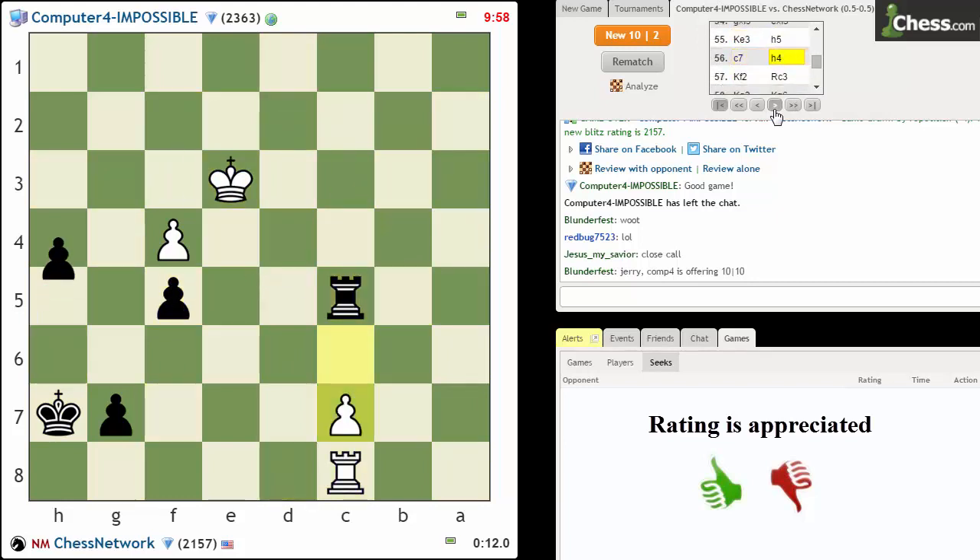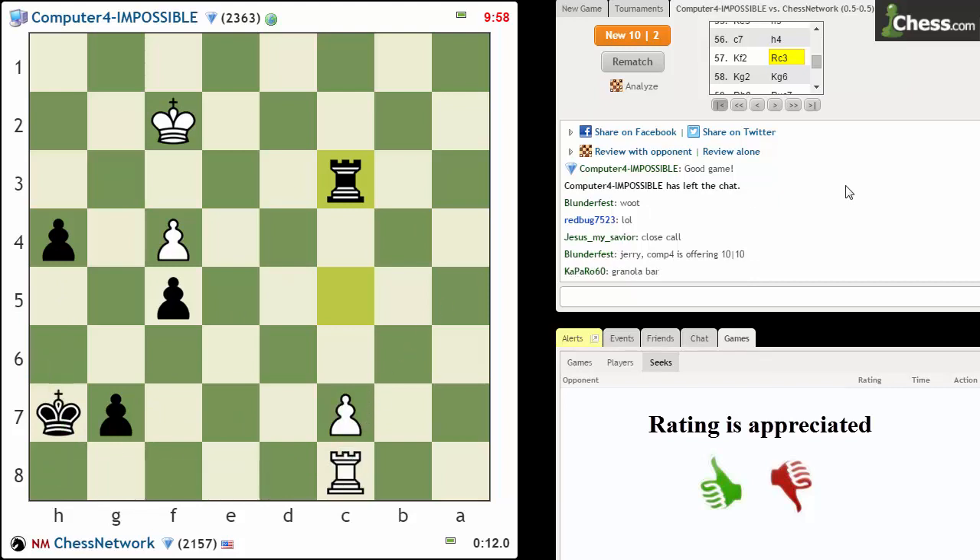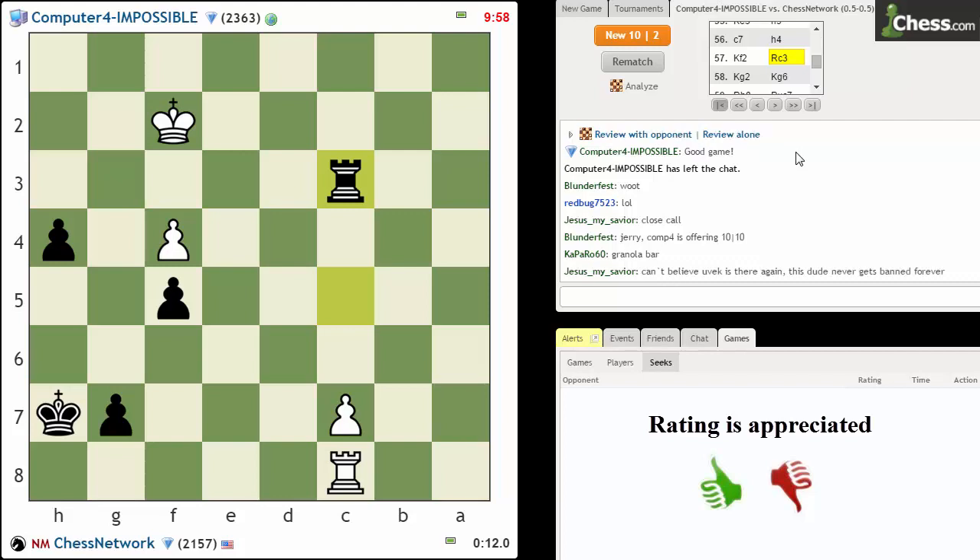I really couldn't make much progress. My king — as soon as he tries to get active, if he's ever playing up here, there's that rook check and then he promotes. Well, I'll take a draw, that's for sure. We'll try 10-2 for another time. Anyway, that's all for this video, and as always, I hope you got something out of it. Take care, bye.